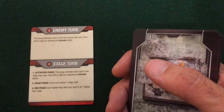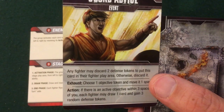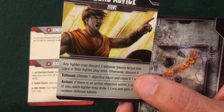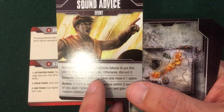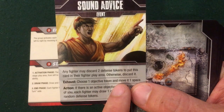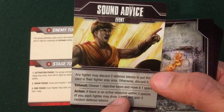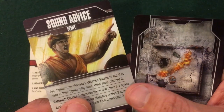The final part of the stage turn is drawing a card: Sound Advice. Any fighter may discard two defense tokens to put this card in their fighter play area; otherwise discard it. Sadly I only have one defense token — just this little punch defense — so I cannot take advantage of this. It would stay in my play area and let me move an objective token one space every turn to get them away from enemies, which would be really useful. Unfortunately I just have to discard it for no effect.